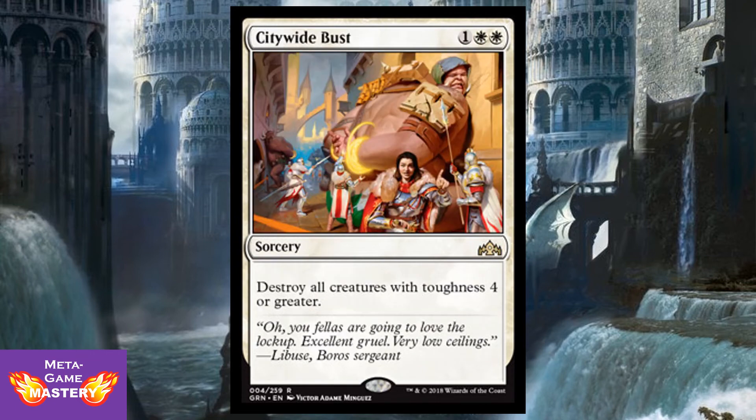Citywide Bust is 3 CMC — one colorless, white white — for a sorcery. Destroy all creatures with toughness four or greater. Take that, Arcades! This does explain why a lot of the Boros creatures we were seeing had really high power and surprisingly low toughness. I don't think this makes up for how low their toughness is, but it does play well with those cards before they get too big. In the meantime, it also plays very well with the Selesnya build.